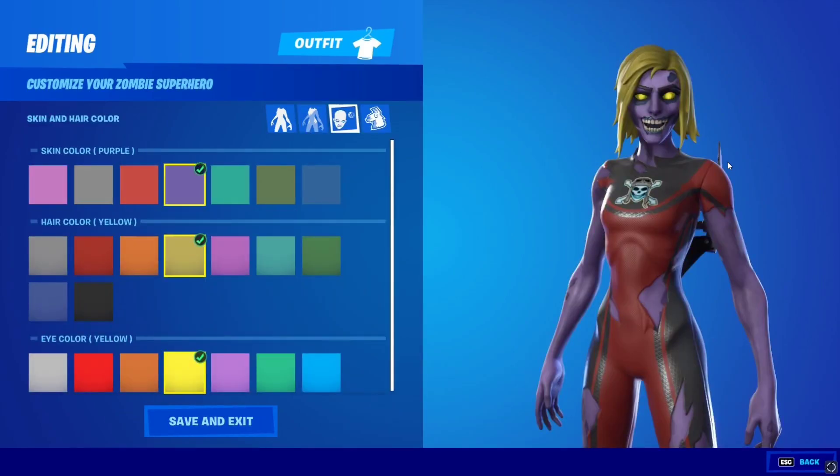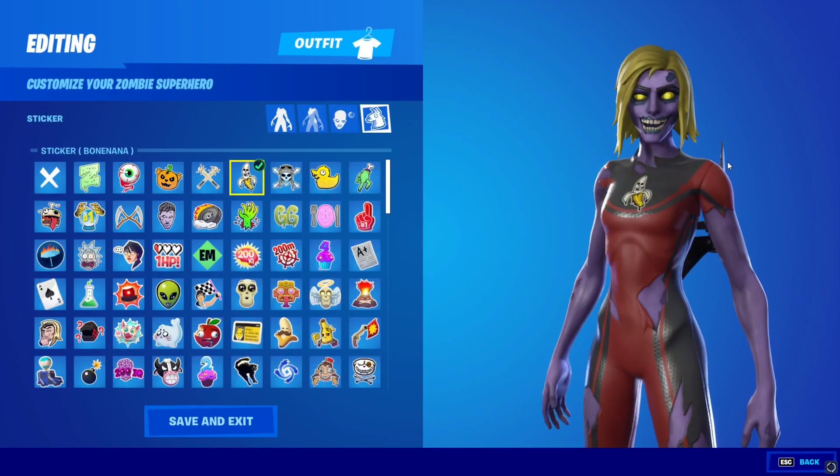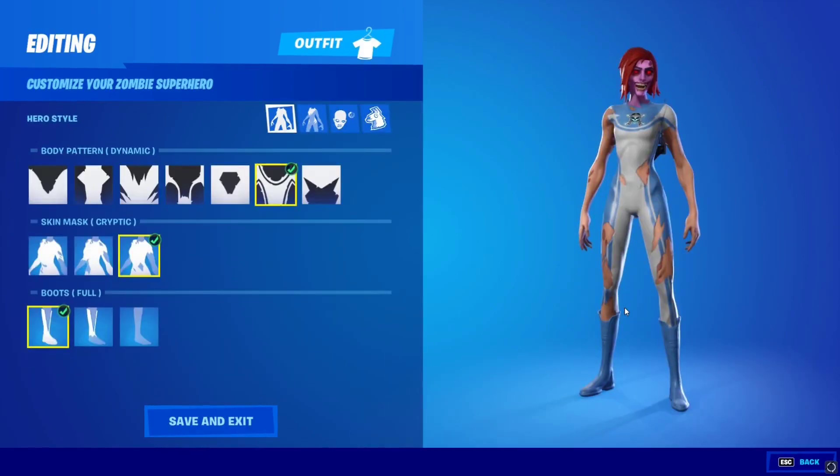This is what you can make yourself look like. You have the primary color and the secondary color, which looks absolutely awesome. Of course you can change the logo by using all your stickers and things that you already have. This is just an example — you can be creative and make your own unique zombie hero.